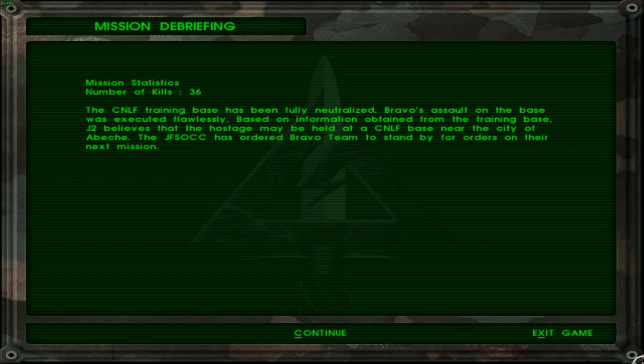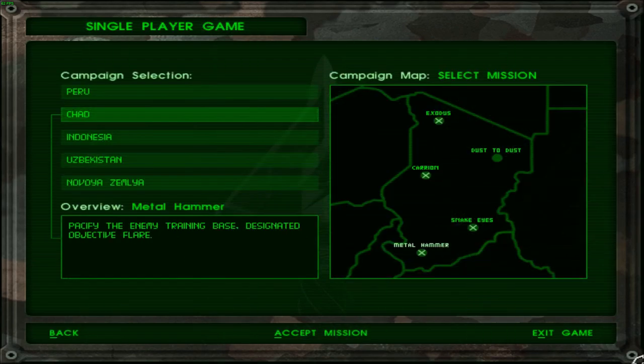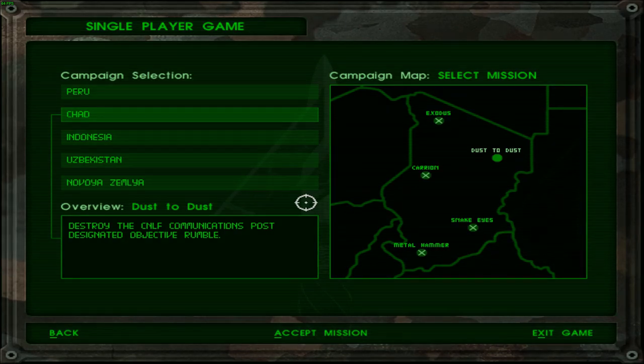Based on information obtained from the training base, command believes the hostage may be held at a CNLF base near the city of Abish, and JFSOC has ordered Bravo team to stand by for orders on the next mission. The next time I see you guys, we will be covering Dust2Dust, which is basically destroying a communications post. Until then, thank you for watching. Take care. Farewell, and I'm glad I hit record this time.